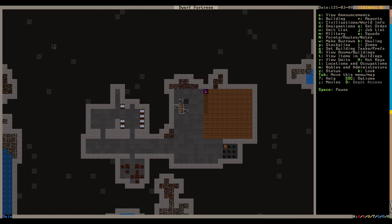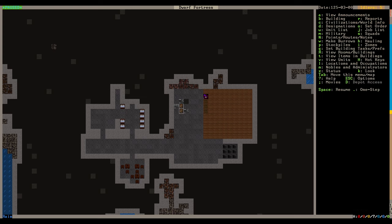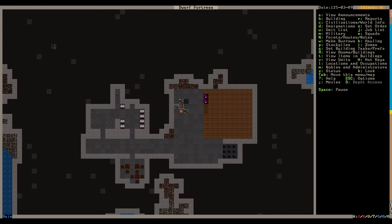Godfrey is the brewer and grower - he was storing an item in a barrel and is heading to the food stockpile. Whenever plants are fully grown, anybody can walk onto the farm and take them - that's why you see different people coming in and grabbing them. Those are plump helmets - the mushrooms.